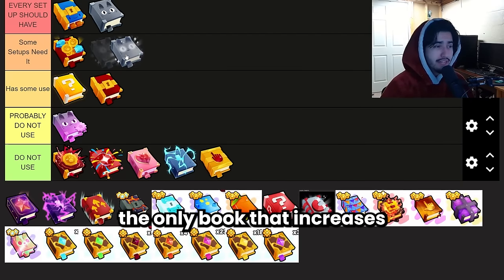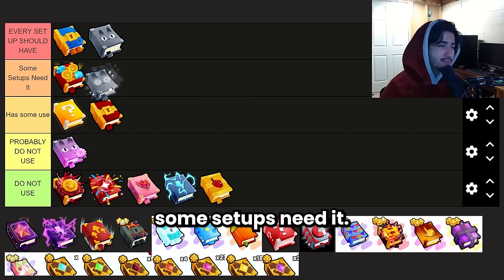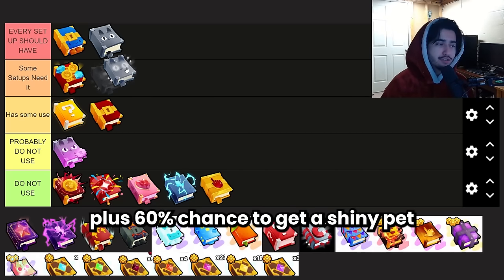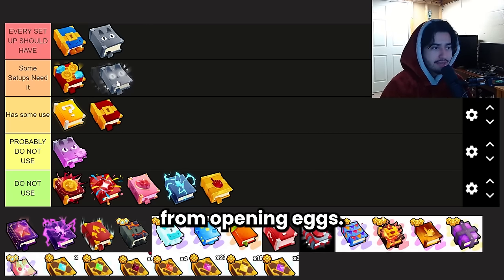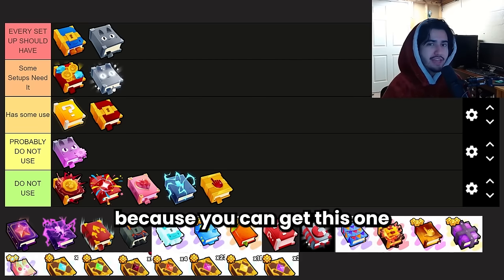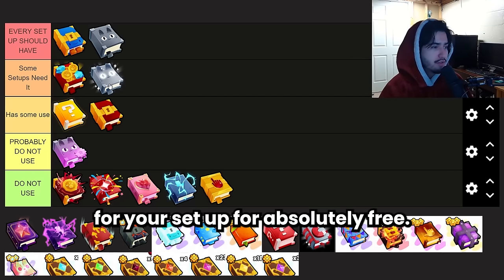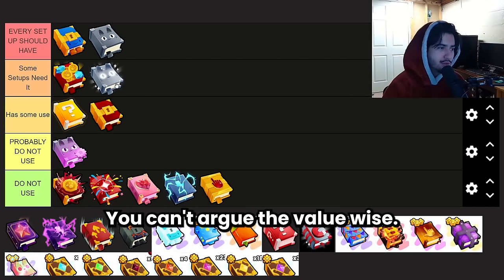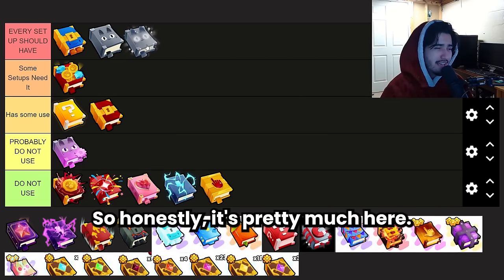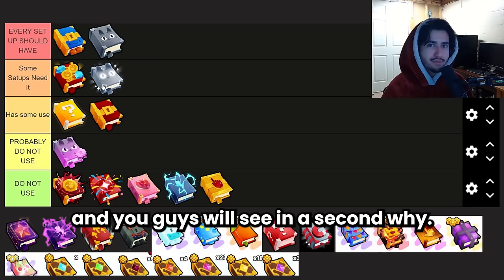The Shiny Hunter Book is no longer the only book that increases your shiny chances, so it's a bit hard to judge. I'm putting it in some setups needed. It gives you plus 60% chances of getting a shiny pet from opening eggs, so it's not useless at all. You can also get one for free through achievements, making the value undeniable. If you are opening eggs this is most likely going to be in your setup — but just because there are options now, I'm putting it here, and you'll see why in a second.